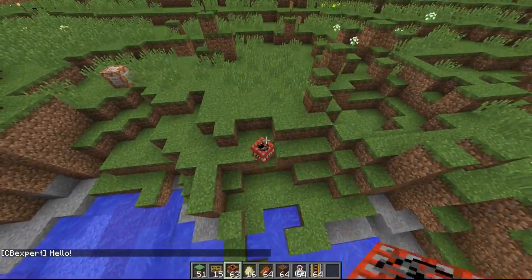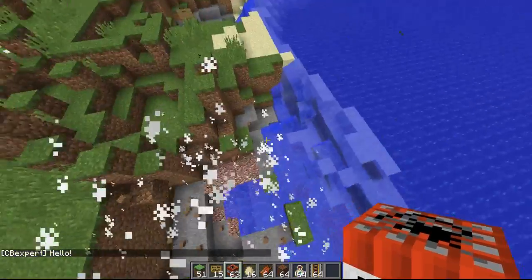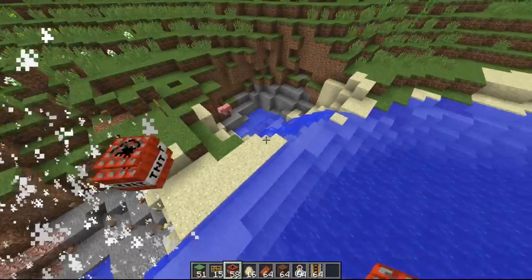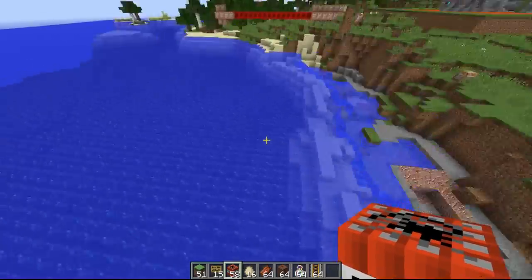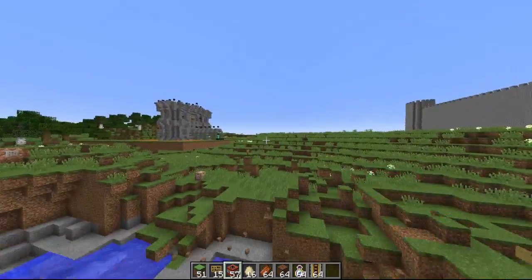When you right-click the sign it says 'hello' in chat. Now this one's my favorite — the TNT. When you throw it down it blows up. I did a video on this before but it wasn't as good because the TNT lit right as you dropped it. This time it lands on the ground and blows up eventually.